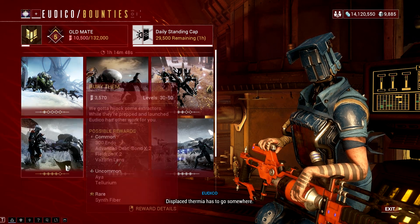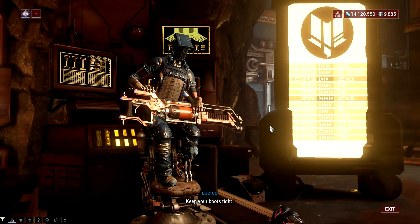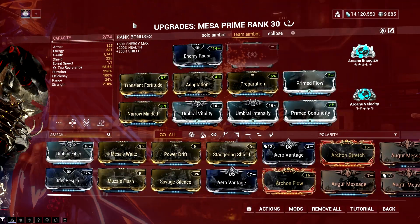Go to Eudico and select the bounty mission that drops the debt bond that you need. These bounty missions are pretty easy with Mesa solo, but there are also players that will be doing these missions now, since Star Days is here and most new players who don't have these rewards yet will be farming the hell out of these bounties.